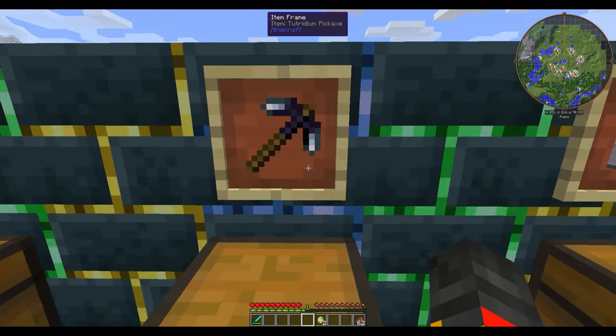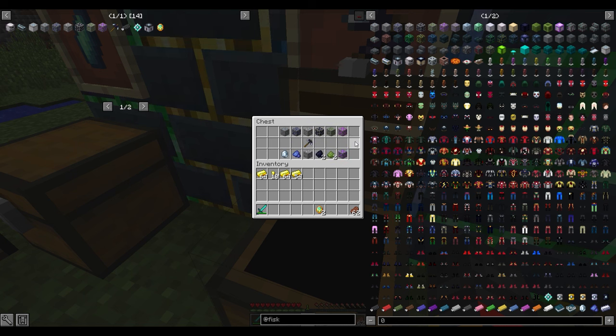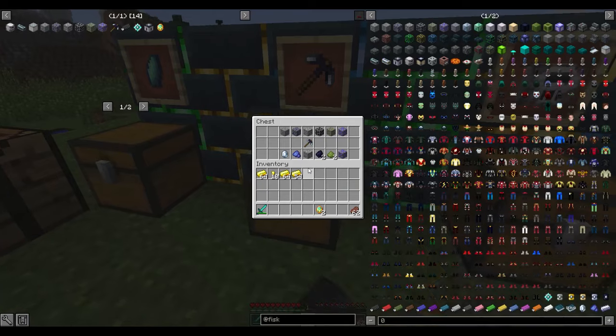Next you need the ores. This is a Tetridium Pickaxe, which is needed to mine Aeternium ore. The ores that spawn naturally in the game include Dwarf Star, which only spawns in the mesa and desert biomes below Y16. Everything else should spawn normally.